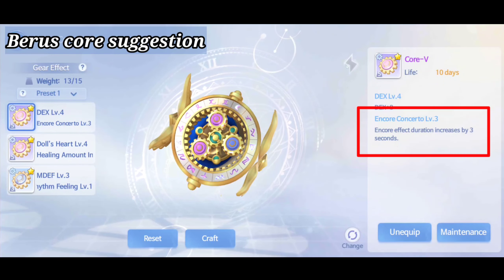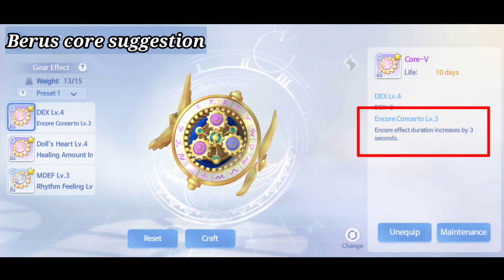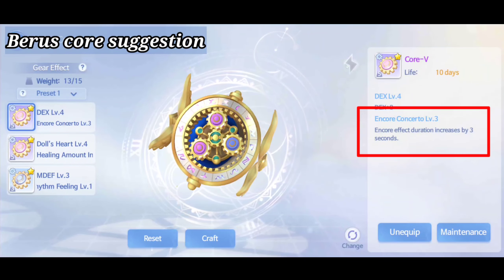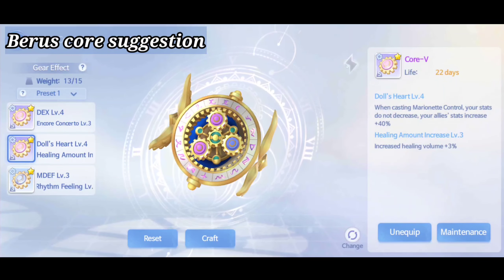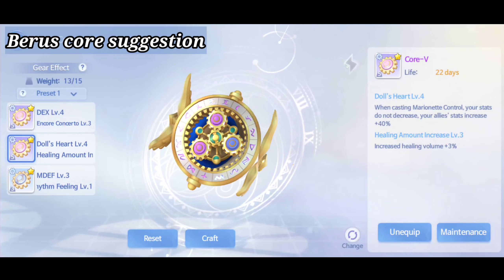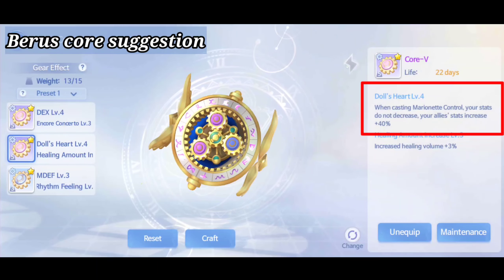For various cores, I suggest Anchor Concerto — it will increase the duration of your Anchor core passive effect. With the help of Anchor Concerto, especially if you're using level 7 Anchor Concerto, it will add another 7 seconds to the Anchor Concerto passive effect, making it last up to 17 seconds, which is really really good.